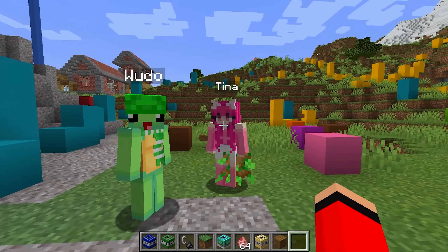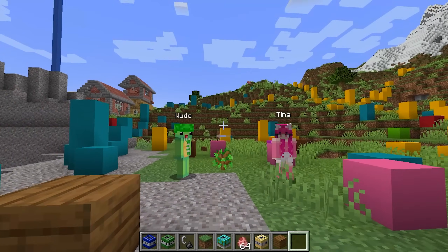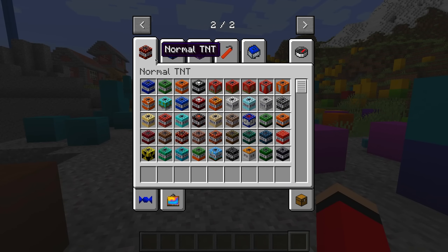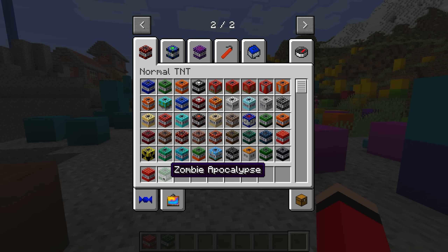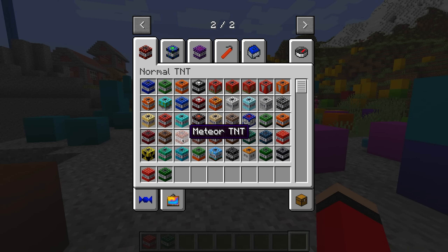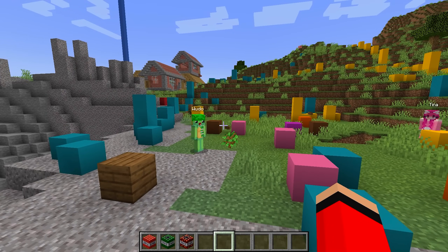You know what, Woodo? I think we should let Tina decide. We're each going to be picking three TNTs. Let's see who has the best TNTs, okay, guys? Go pick your TNTs right now. Mine is going to be the best. All right, let me see which ones I should get. Okay, I'm done. Me too.